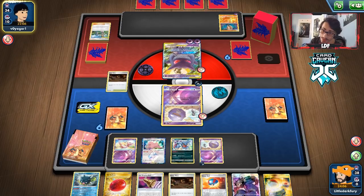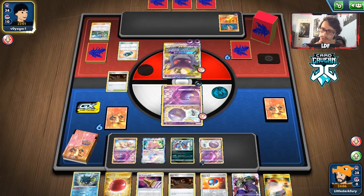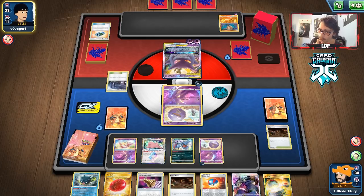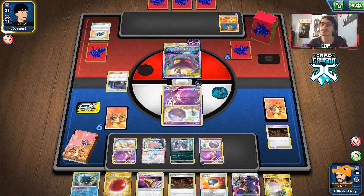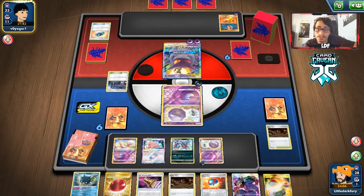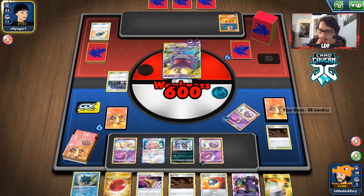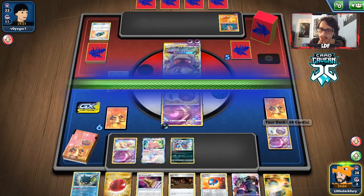We'll see if Galarian Mine locks them — they might have another Mallow & Lana, which is a problem. They play Lavender Town and get one heads on the Flip — peeks at my hand. The amount of confusion we can set up is actually pretty good right now. We get to see their hand too — not bad. Only one card in discard. Just praying for a Wheezing or supporter topdeck.